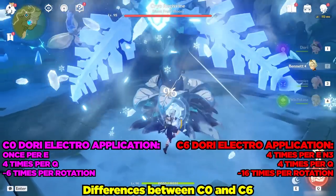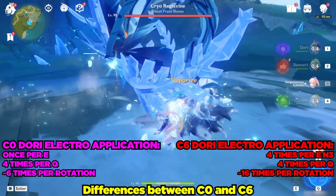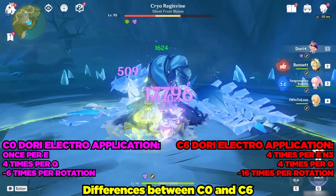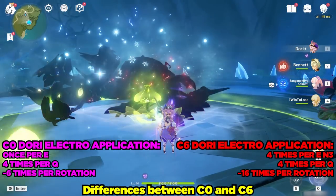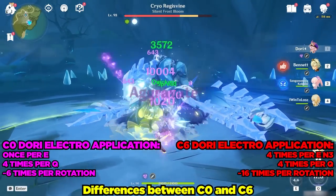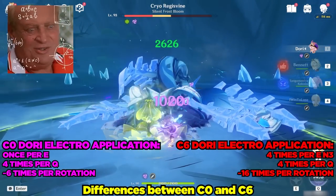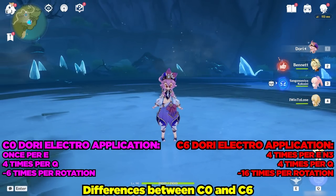Now at Constellation 6 — a quick showcase with the Dendro Traveler's burst up — there are a lot more Aggravates. A significant amount more. We've gone from just using two elemental skills and her elemental burst for six Aggravates at Constellation 0, to using roughly three elemental skills as well as three N3C combos plus her elemental burst. Each elemental skill plus N3 combo applies Aggravate four times, so that is 12 plus 4 — 16 Aggravates in comparison to Constellation 0 where she was only doing six Aggravates.